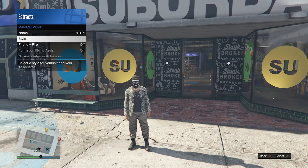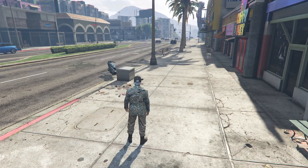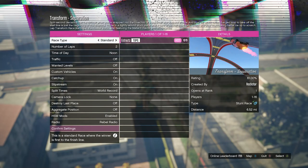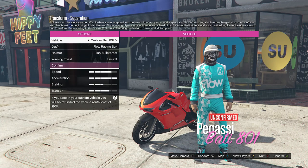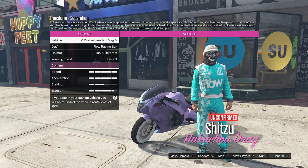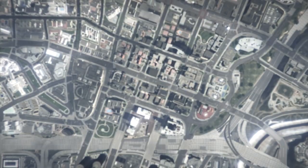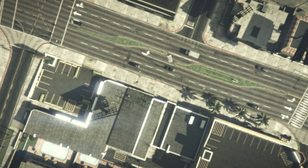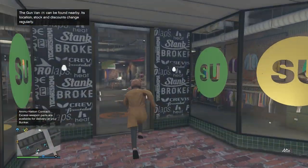Wearing the warlord outfit, put away your interaction menu, walk into the blue stunt race job, and press right on the d-pad to enter. Confirm the settings and launch the job on your own. When you load in and see motorcycles, scroll through them for at least a few seconds, then fully quit the job. You should now be wearing the outfit you had on before the warlord.